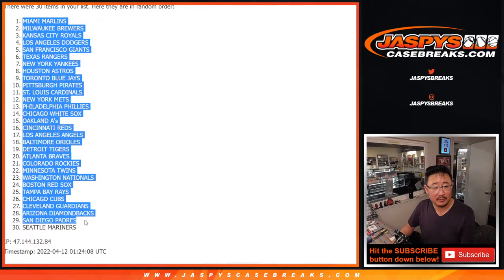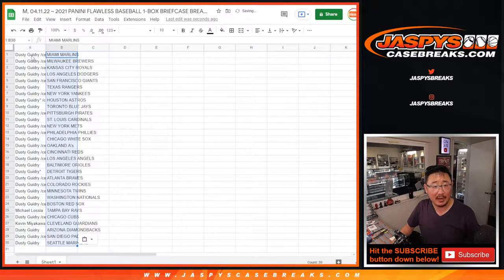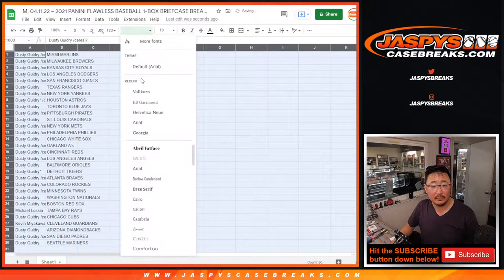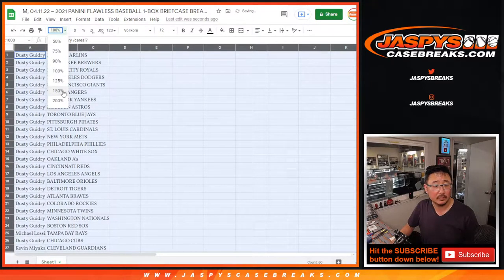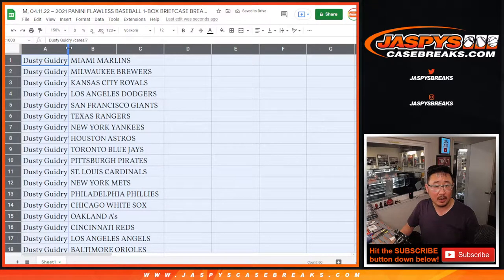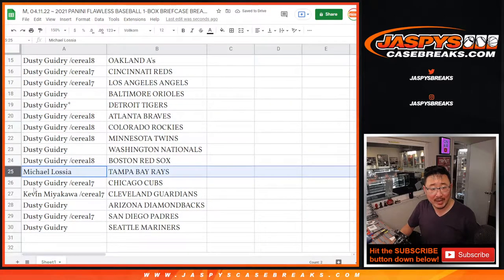After eight rolls, Miami down to Seattle. Dusty has all the teams except for the Rays and the Cleveland Guardians. We're going to pause the video, see if there's any trades, and when we come back we'll pop open that briefcase.